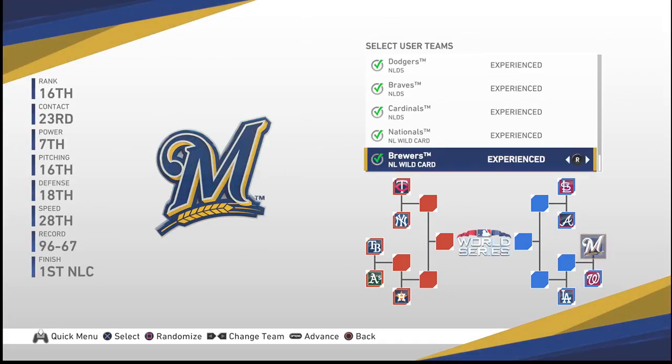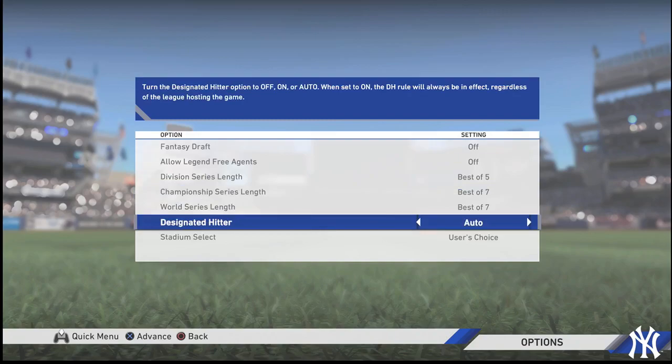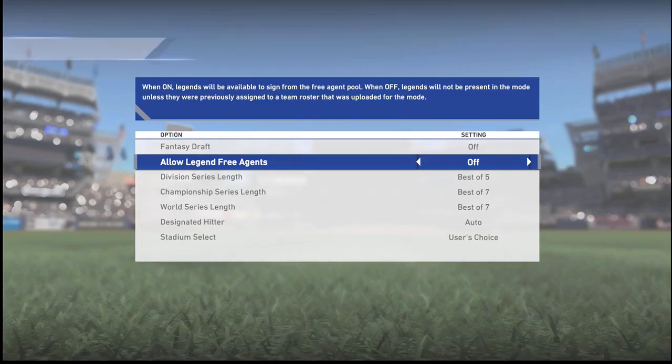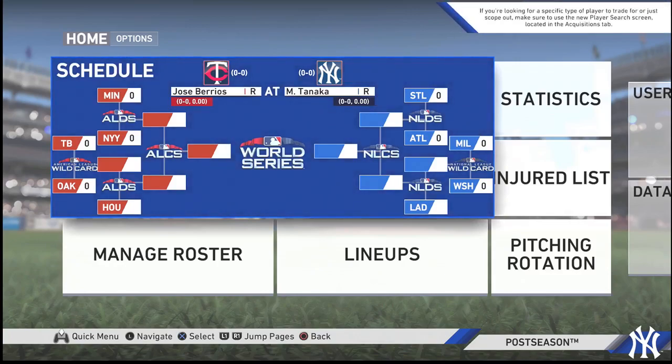So everything is anatomically correct here as far as seeding is concerned. We're going to press the option button to advance. The rules are pretty much set the way they are for real baseball. They don't give you an option to change the format for the wildcard, which would have been kind of cool — play a best-of-three series or something like that. Some of you purists would say do it the way they're doing it in real life. I personally think they should change it to best of three. So now we continue and you can see it's set up anatomically correct — that's the way the brackets should look.